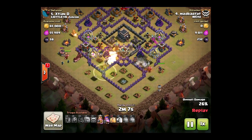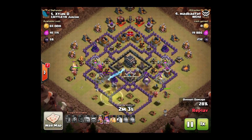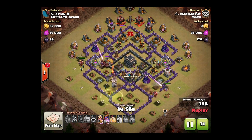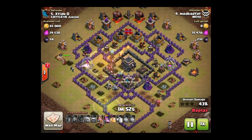They're all coming in the left side to push the attack from the left side. This queen is going to work. He brought some heal spells with him, he'll be dropping one shortly — there it is. Take out that crossbow.